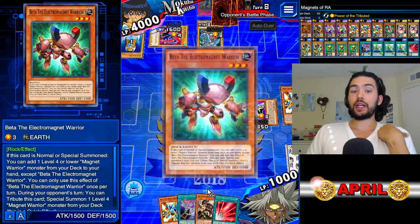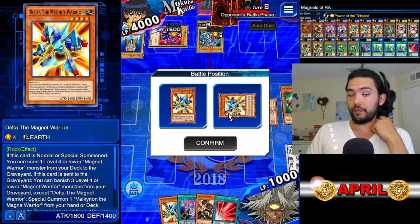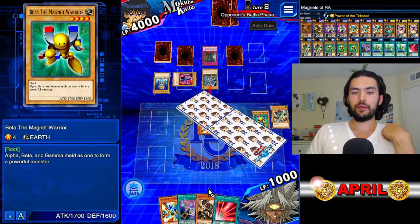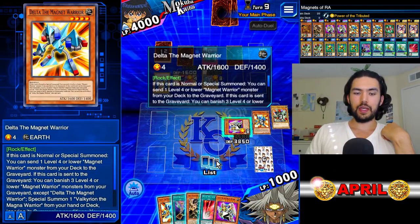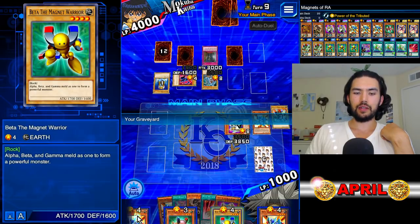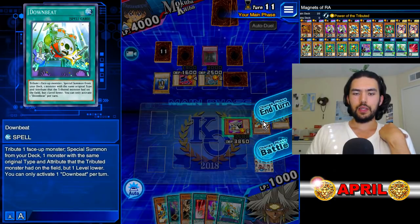He's going to go for the Beta, the Electromagnet Warrior. We're going to pop Beta's effect and special summon our Delta in defense position. We're going to activate Delta's effect — more thinning, thinning is winning — and send one to the grave. He destroys the Delta because we didn't have enough non-Delta Magnet Warriors in the grave.